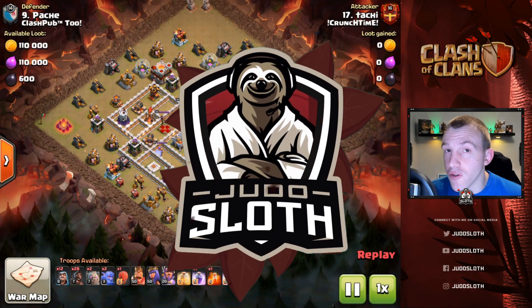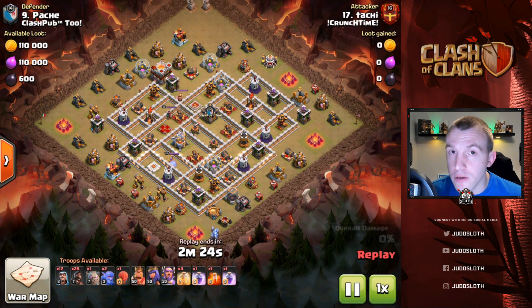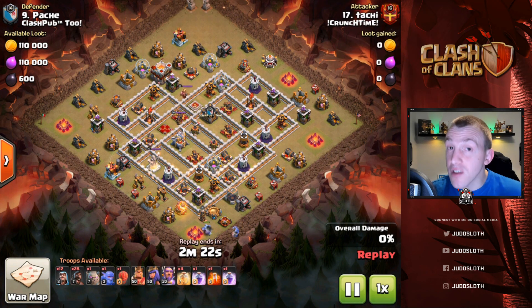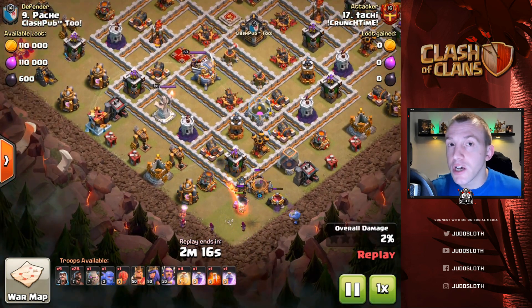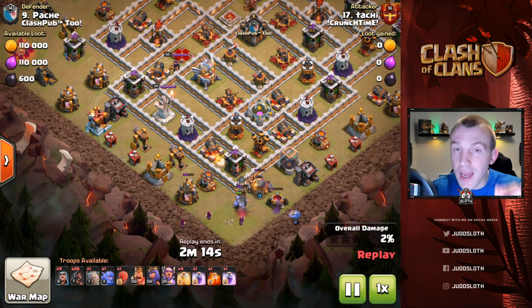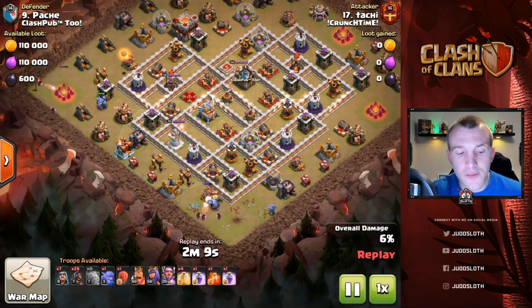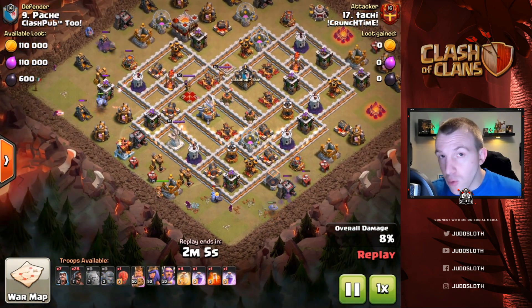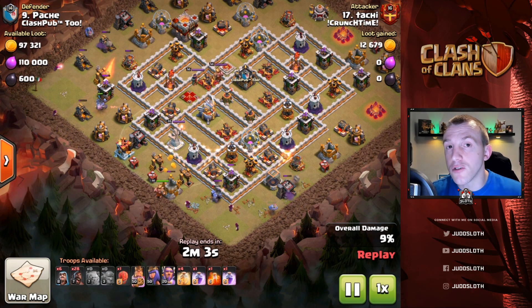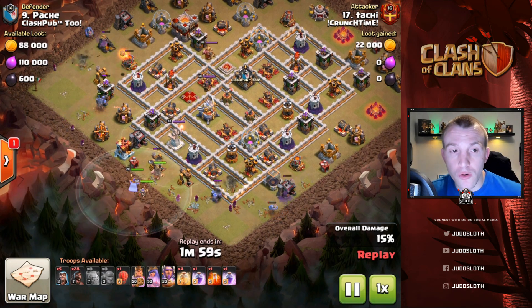Let's dive straight into this and we're starting off with the Hog Riders. You may have seen in the latest sneak peek for the new Clash of Clans update that the Hog Riders are getting upgraded to level 9. Here at Town Hall 11 we're using a more traditional method — bringing in a kill squad to take out some key objectives for your Hog Riders.